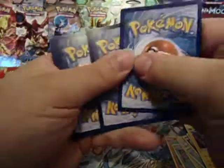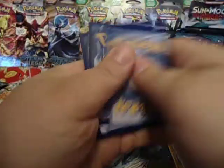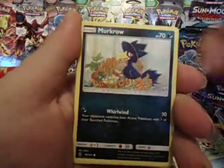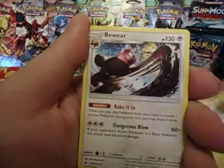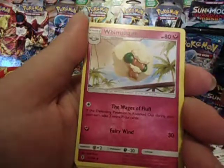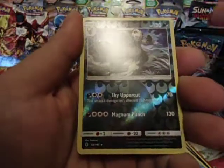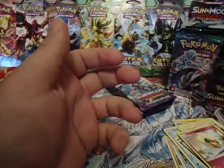Pack two: 3 Energy, one, two. We have another Vanillite, Murkrow, Salandit, Nosepass, Tauros, Sliggoo, Bewear, Whimsicott, Reverse Rare Pangoro, and a Sandslash. Not bad!